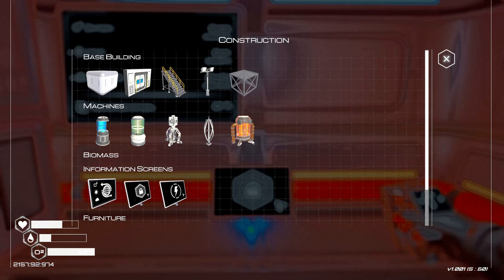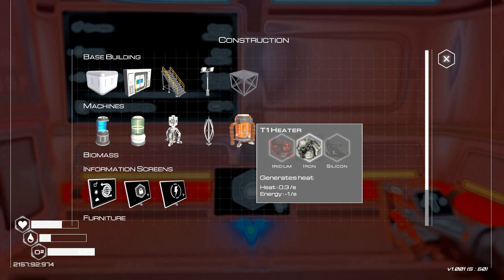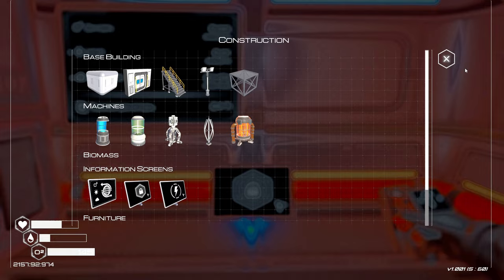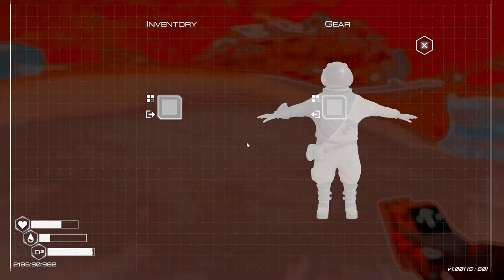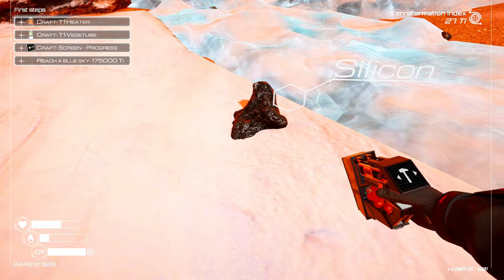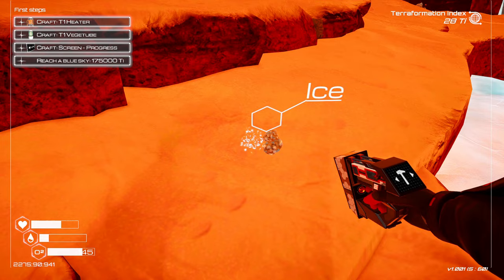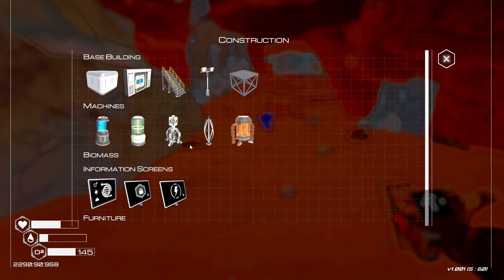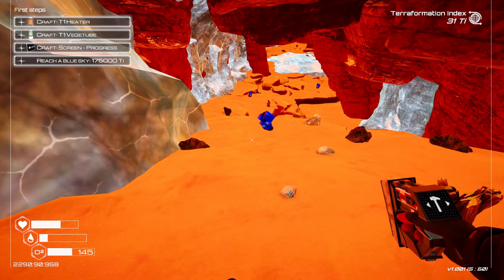Tier one heater and a veggie tube — hydration, I'll take care of that in a minute. We need another silicon and iridium. We'll go get the iridium out of the cave over there, and we need ice and magnesium. Okay, let's go get that done. We need iridium, ice, and magnesium — I'm not gonna use that water yet. Oh silicon, we'll take you. Ice — we're needing that. Iridium. Magnesium, iron, magnesium — okay.